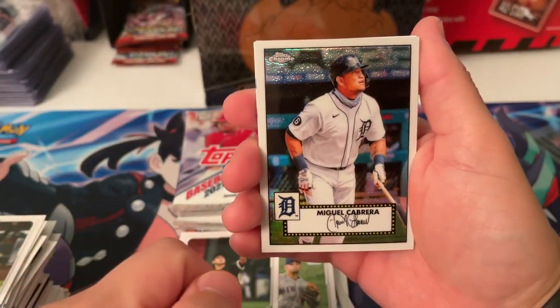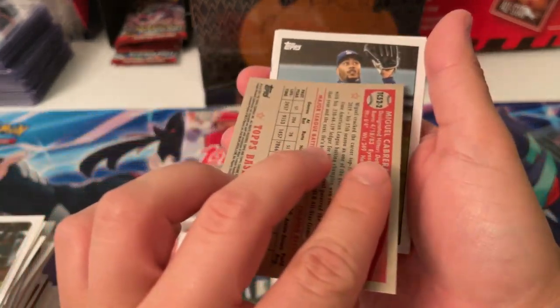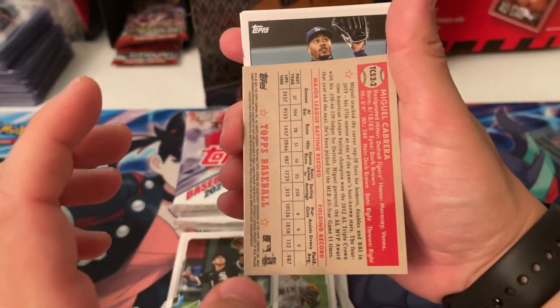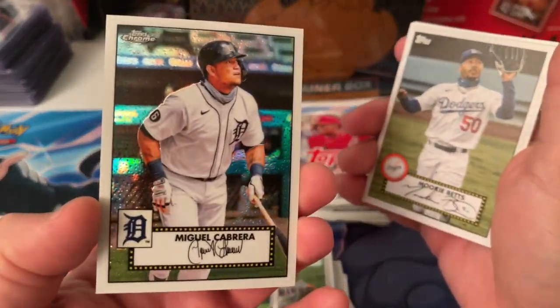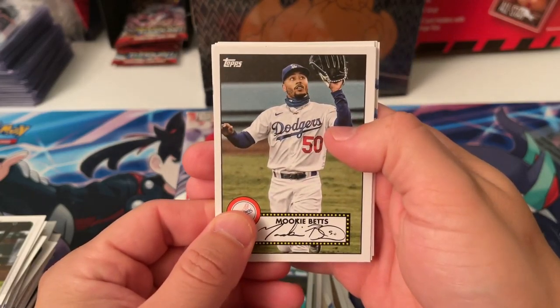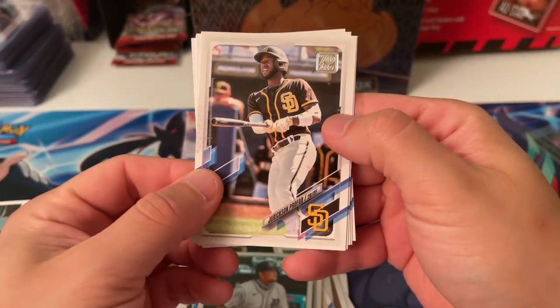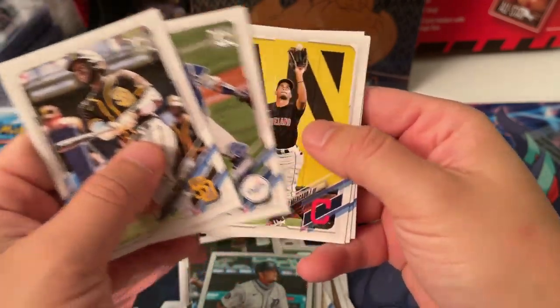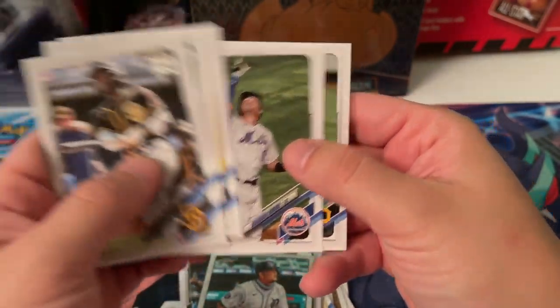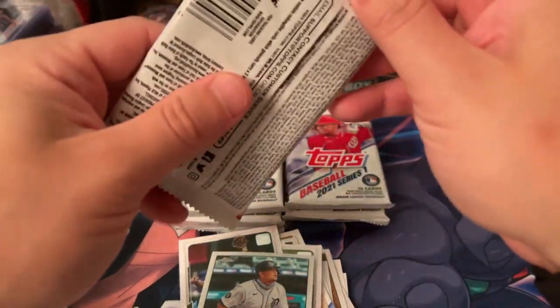Miguel Cabrera. I'll take it — he's a legend. Not numbered or anything. I'll take this card for sure. Mookie Betts. Got a profile. Smith, Brandon, and Adam Frazier. I'm going to get a converter — it looks nice.